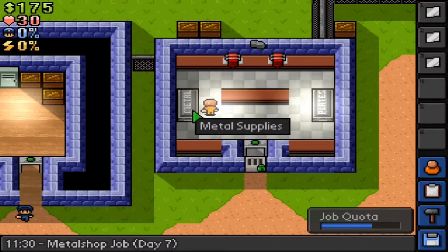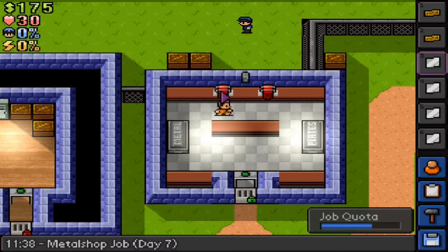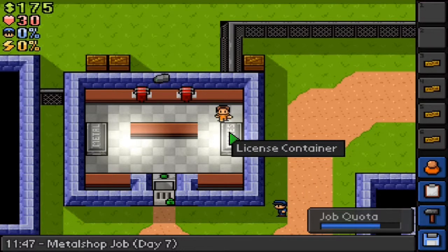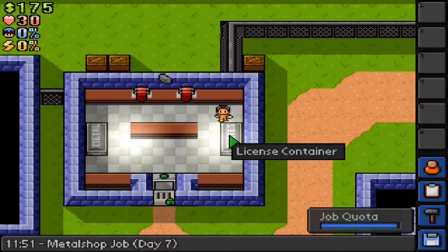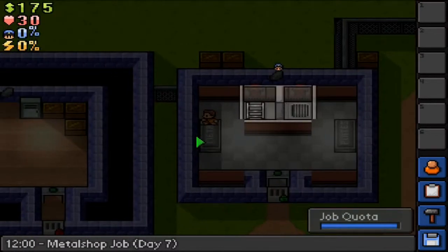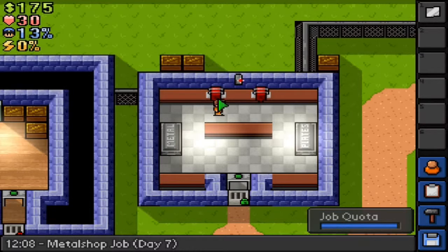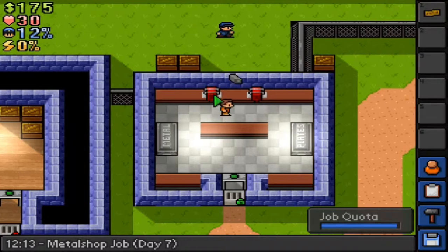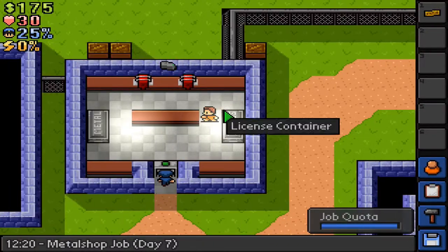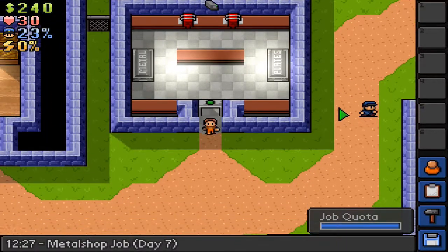I don't know how those stash boxes work — those prisoner stash boxes. I may be able to make use of it and actually store stuff in it. I don't mean to walk on these. They're so easy to walk on top of things.